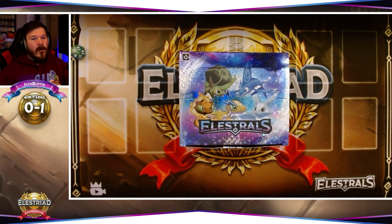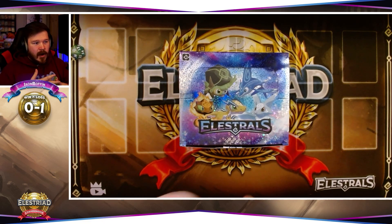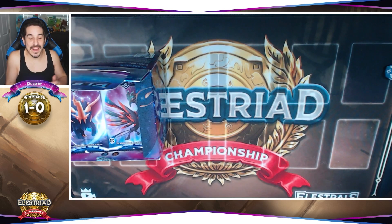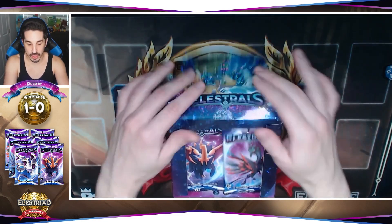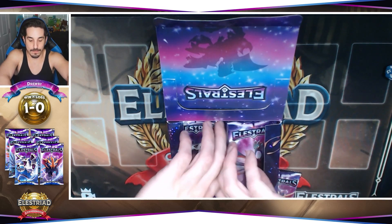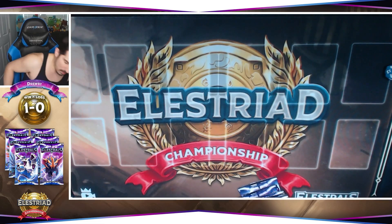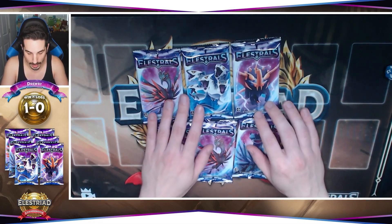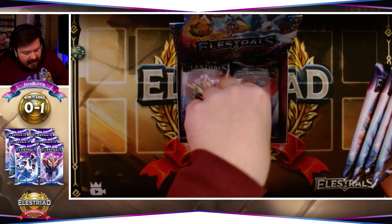My name is IronBoffin and we are back for our week two pack opening of the Elestriad. After every week you get to open a new promo, a pro pack, artist pack, and some booster packs. I'm going right back into the booster box — I'm still looking for one Viserys. Druby here getting ready for our week two matchup. We're going to choose to open six more packs out of our box, do the side by side again, one from each side, and open these for our week two matchup.